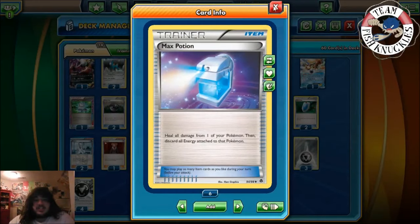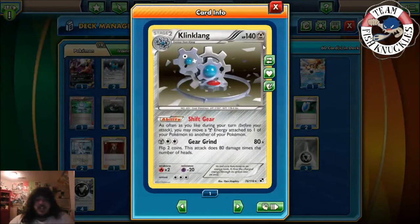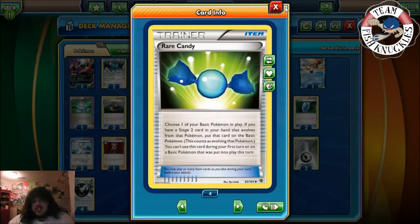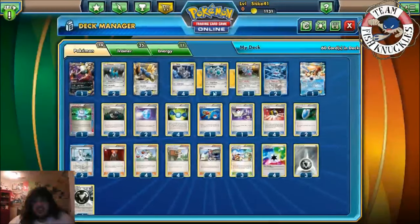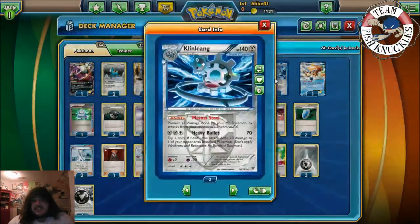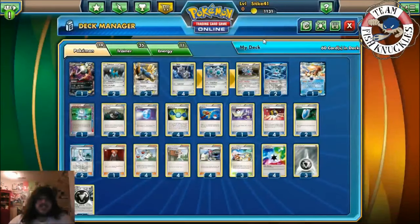Two Max Potions here — heal all damage from one of your Pokemon then discard all energies attached to it. This is cool because you can use Shift Gear to move all the energies off, then use Max Potion to heal it and move the energies back. Two Rare Candy to maximize consistency and try to get a turn one or turn two Klinklang. The most important thing is always get Plasma Steel out first so your Steel Pokemon can't be hurt by EX Pokemon.